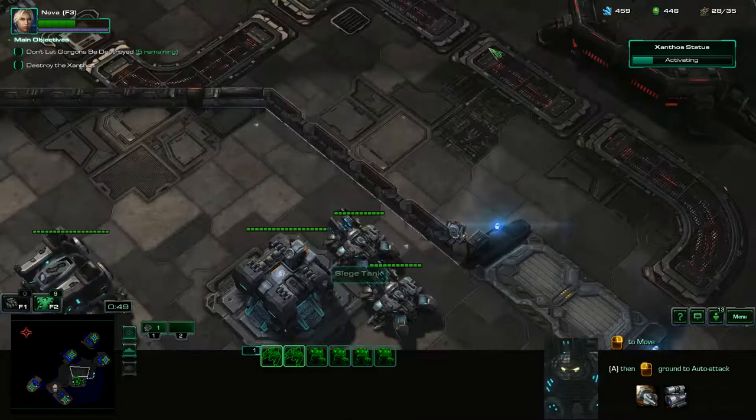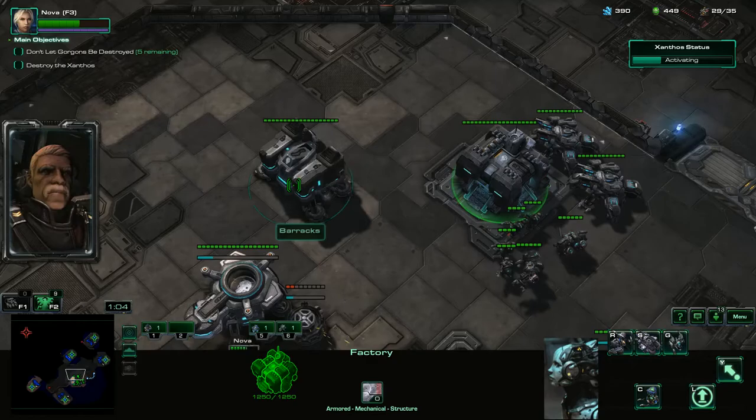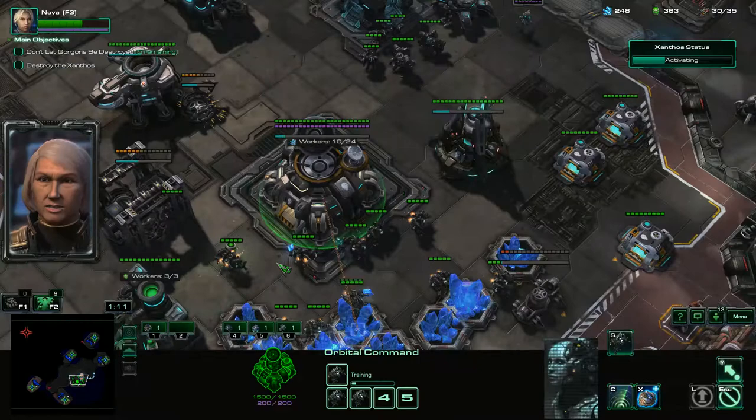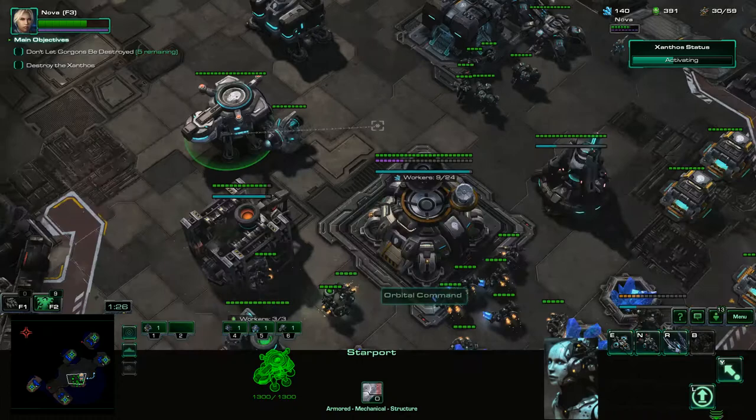The enemy wave is going to be coming from the right side right away. We're going to get down another refinery, get a Tech Lab on our Starport, get some bunkers set up, and we're going to set up an Armory right there. We'll get an Engineering Bay at the same time, and drop down some extra supplies on our Supply Depots. Then we'll get a Fusion Core up right away too.